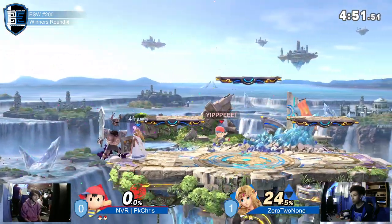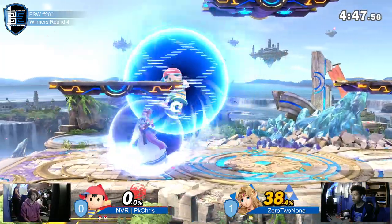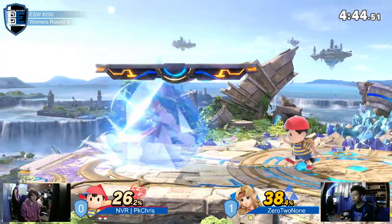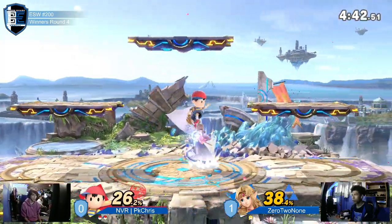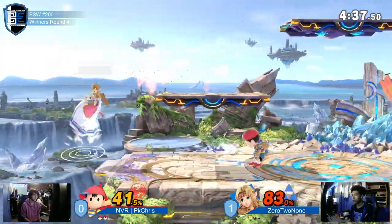Nayru's Love is going to be killing. He was far off the stage, so he was able to connect — good job. Tries to go for another down-air combo, but not going to complete it. There's a PK fire, but the reflect there. These are the situations where PK Chris normally loves to just go in.